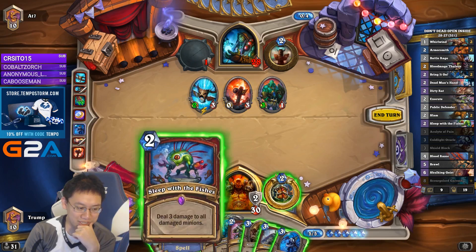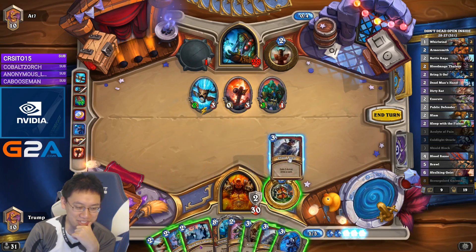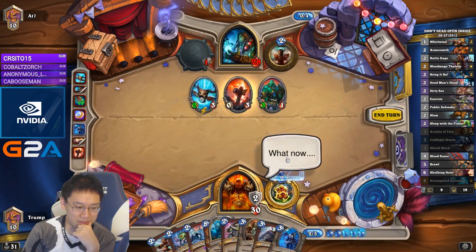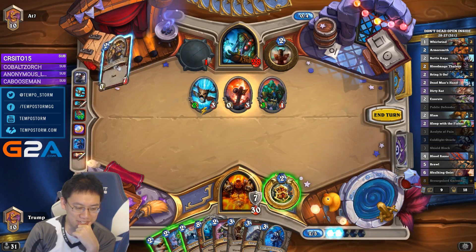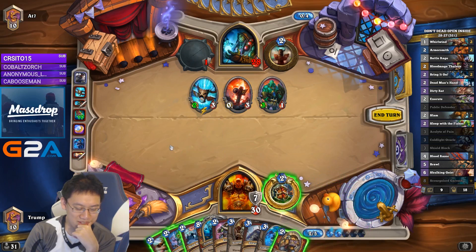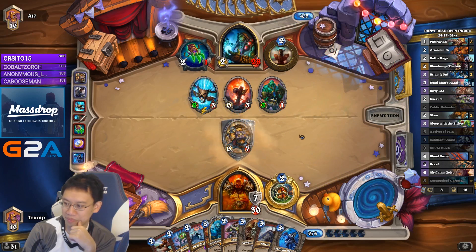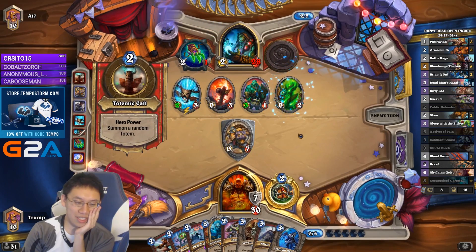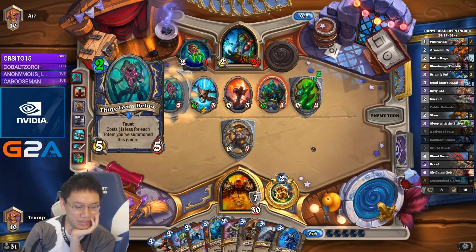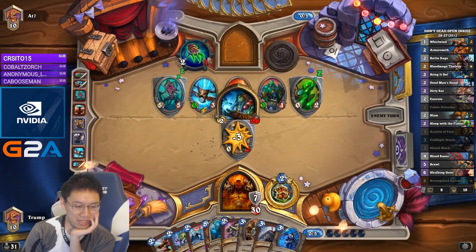If I were to play Coldlight Oracle, I could only draw 1 card, which is not quite good enough here. I have to block instead. I'm at 9 cards, so next turn I'm going to be at 10. This hand sucks — I need a Whirlwind effect. I think I just need to play the Defender out there in order to free up some hand space.